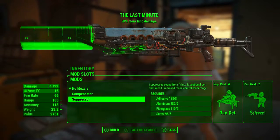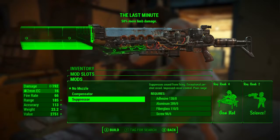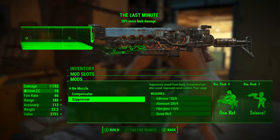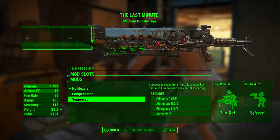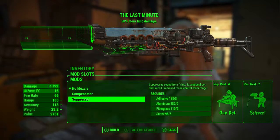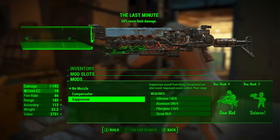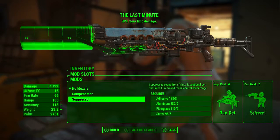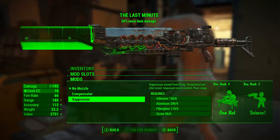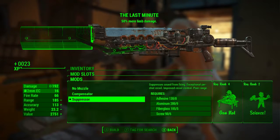With the suppressor, we get slightly less range than the compensator; however, our shots are silenced, making it harder to be detected while sneaking and firing at enemies. The suppressor gives exceptional per-shot recoil, which is better than the compensator, and we still get improved recoil control. The cost for silent shots and exceptional recoil is a drop from 203 range to 185 range. For my gameplay style, the suppressor is the more practical choice, and that silencing of shots is absolutely sensational.